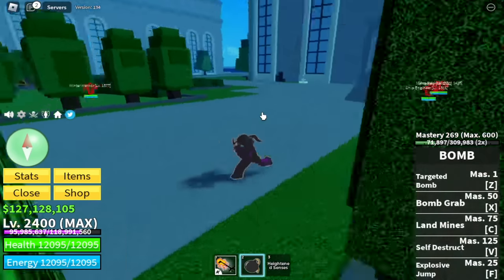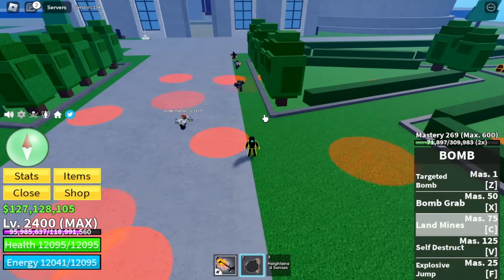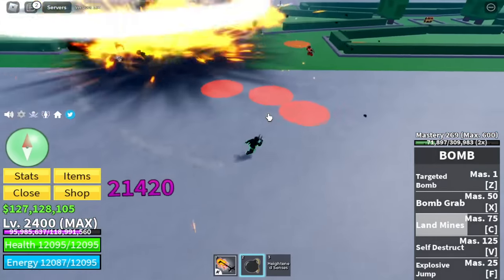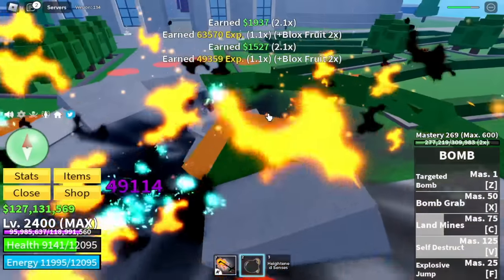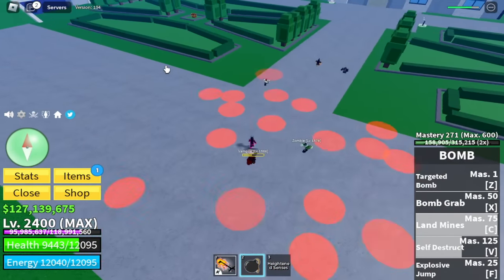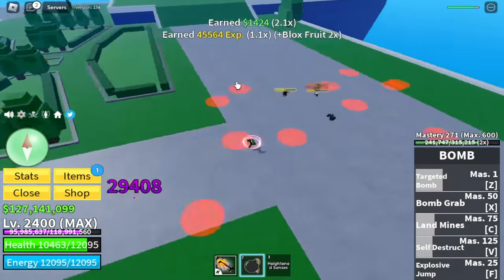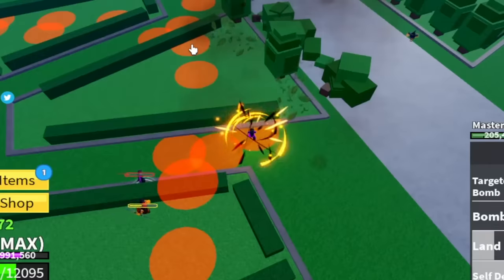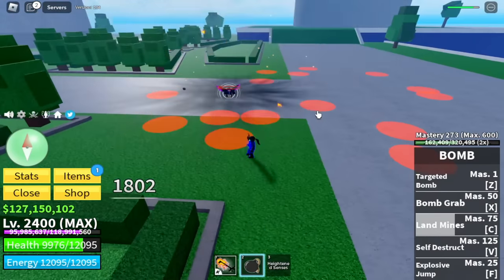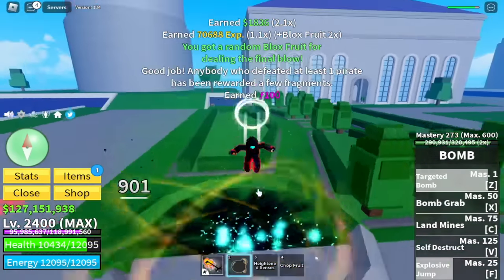Bomb Fruit is very interesting because it has really good skills. First up is the Landmine — we're fighting lots of pirates so let's make them step on the landmines. This is really cool! Plus the self-destruct — check that damage! We're gonna plant lots of landmines for them to step on: 29k, 37,000 damage! For those who don't know, I have a video of level 1 to max using the Bomb Fruit, so check the channel if you haven't watched it.